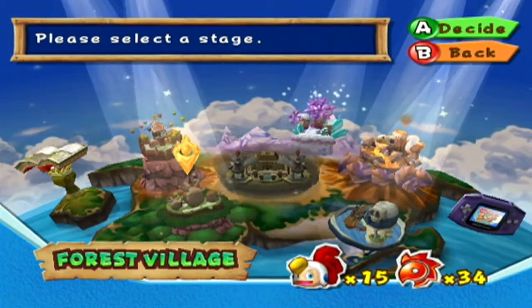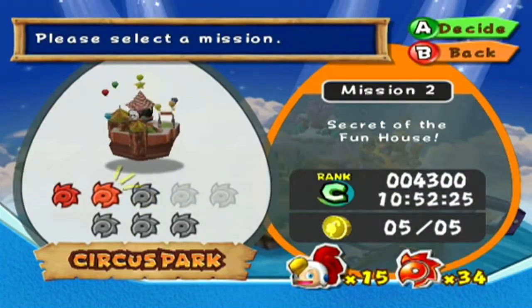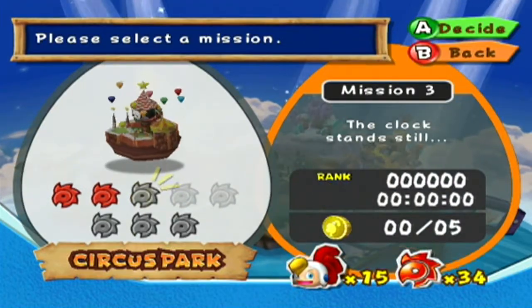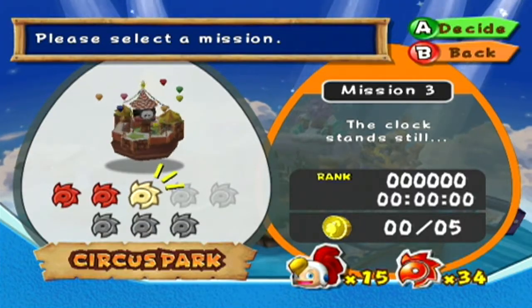Hey there guys and welcome back to more Billy Hatcher and the Giant Egg. In our last episode we started up Circus Park doing missions 1 and 2, and in this episode we're going to be continuing on doing missions 3 and 4. So let's start up with mission 3: the clock stands still.